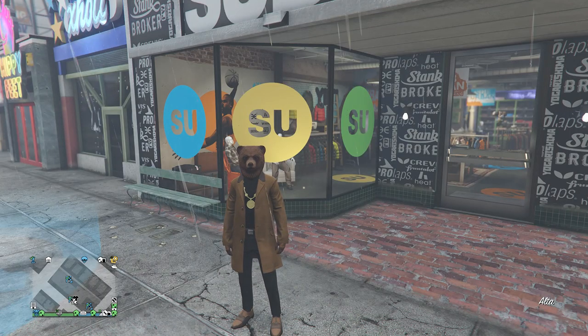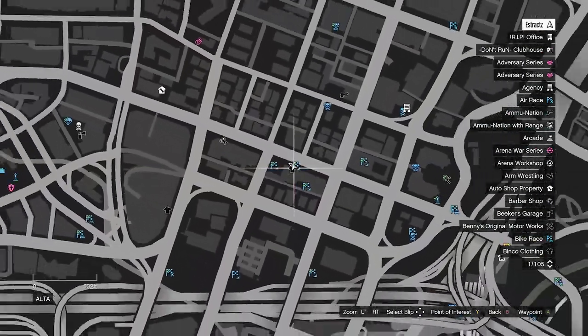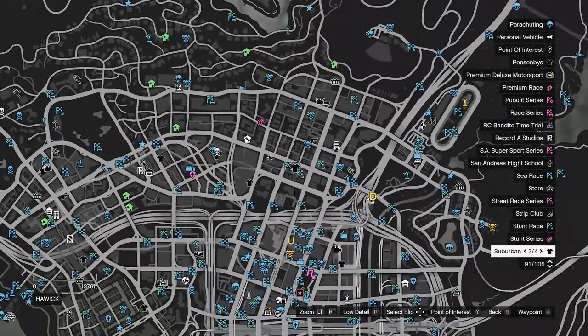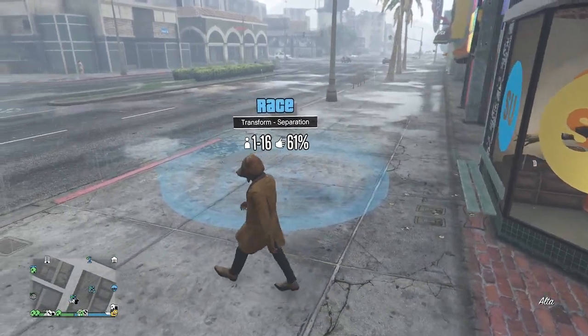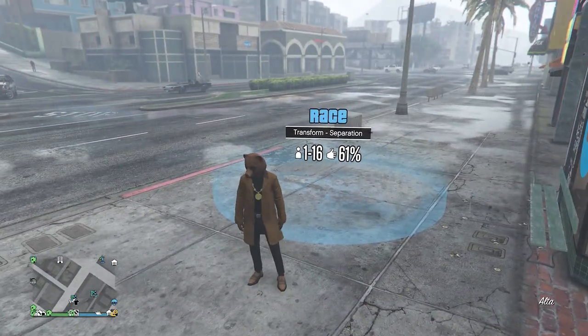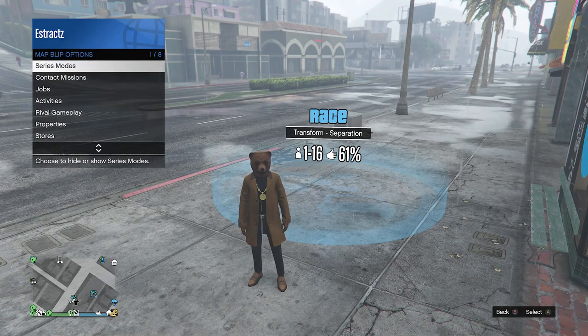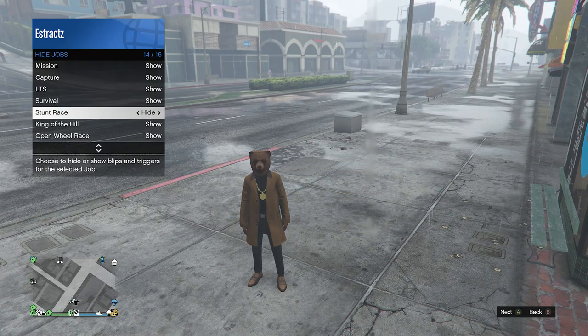For the first part I'm going to show you guys how to get the tan joggers. You will want to head over to this location on the map, which is going to be at this clothing store next to this stunt race. When you get here, make sure you have this stunt race ready. If you don't, pull up your interaction menu, go to map blip options, click on that, go to jobs, then go to stunt races.